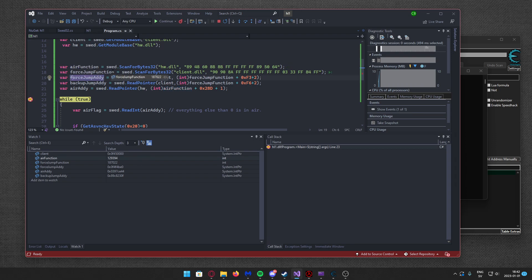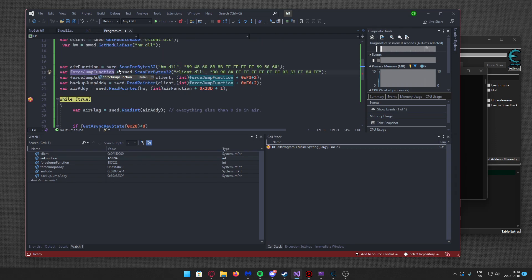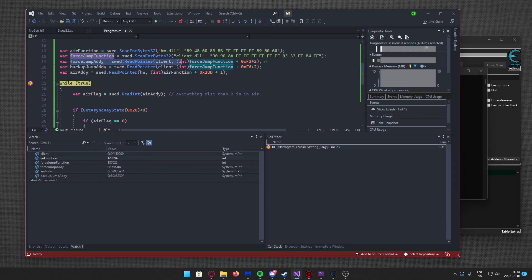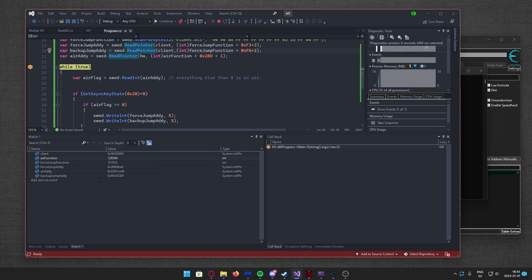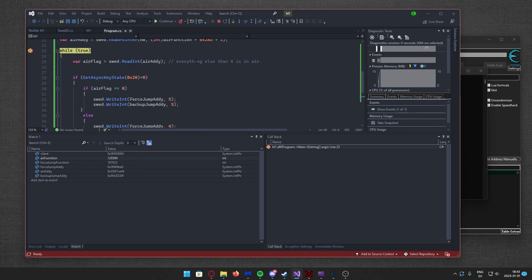I've also found — or pattern scanned for — the force jump function. I believe it's the CreateMove function in the GoldSource engine, but I call it the force jump function here. When I've found these functions, I can read the specific instructions which hold the addresses to a very simple bhop trainer that I've made.